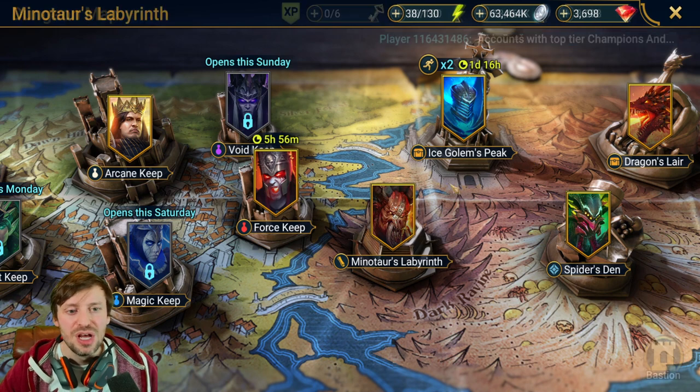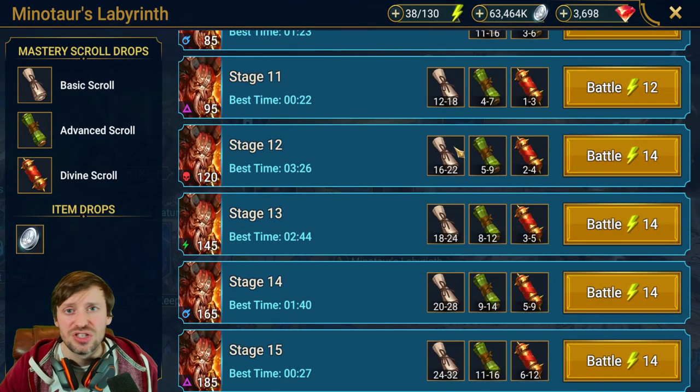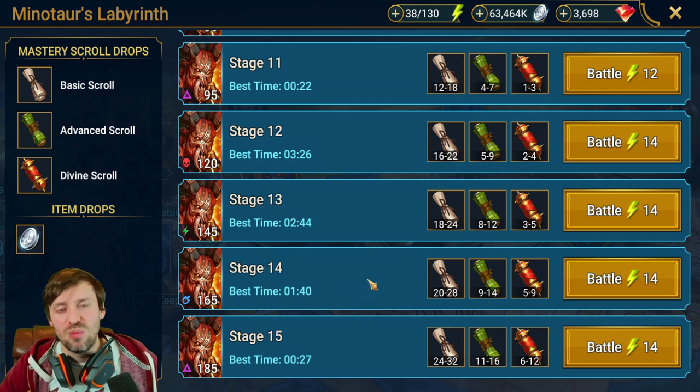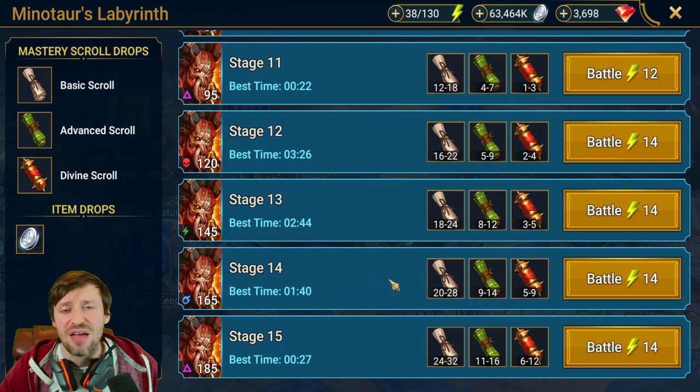Unga Bunga asks about Minotaur — you can farm Minotaur but only after about four to six months. First, put 800 gems into your star champion to make them carry harder in dungeons and speed up dungeon times. Once you have a solid dungeon team, come into Minotaur, push to stage 12, then stage 15. Stage 15 gives you more bang for your buck. After that, fully master your team — it's painful and takes about a week, but it makes your team so much stronger.